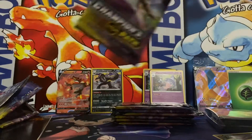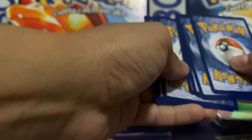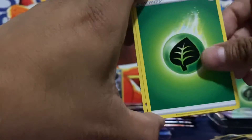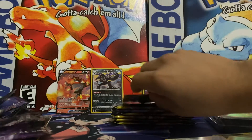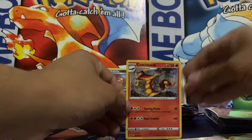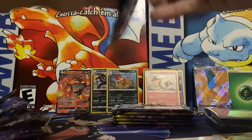Pack number four: Scraggy, Ekans, Kakuna, Nickit, Swablu, Grass Energy, Malamar, Choke, and a Pokemon Center Lady. Hopefully that fire turns into a Charizard — technically not a dragon, but we'll get it. Our reverse is a Scrafty — another rare reverse, that's kind of cool. And our rare is a Sentisc orch. So another common pull. We do have that promo Charizard card if anything, so can't complain.